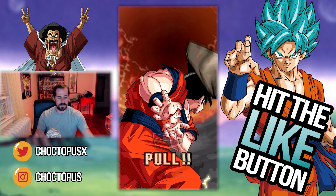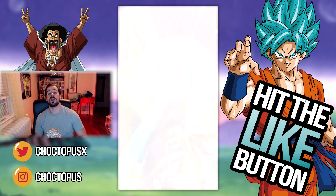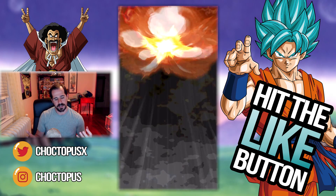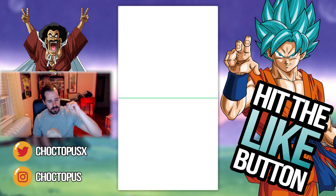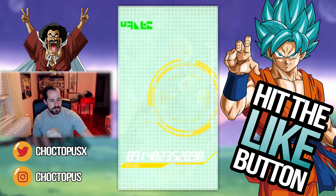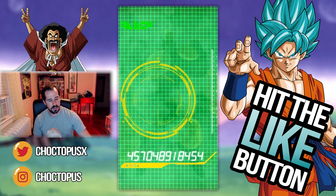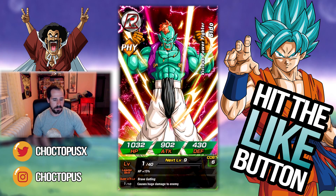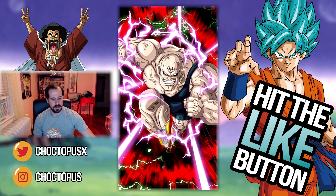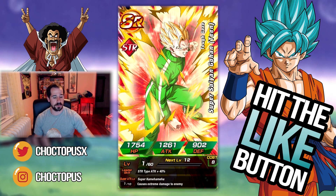Rainbow — can we stay base form please? No. So if you would have stayed base form, you would have broke the screen. Can we go three? Not quite. What are we going to pull here? Yajirobe — I want LR Yajirobe, I'm calling it now, I want it. Piccolo. Bojackoon. Spopovich. Another tracksuit Gohan. So disappointing.